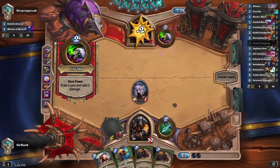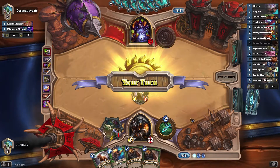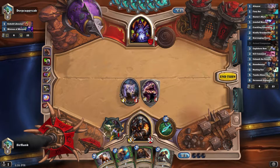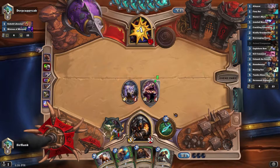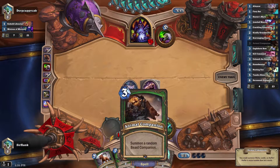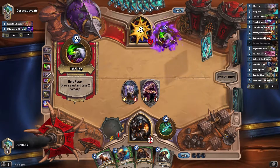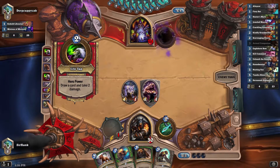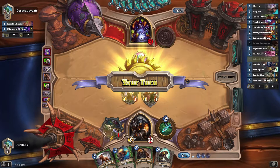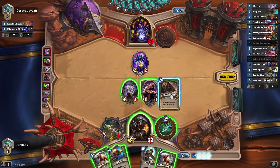Not an ideal turn 2, but not terrible. We have two Animal Companions, so that's gonna be pretty great. Come on — not Hogger, sorry. What's his name? Hogger's a gnoll, what is the name of the boar? I can't remember — we're gonna call him Tusks for now. Maybe I'll get lucky this time and pull a Tusks out. Still the best play by far.